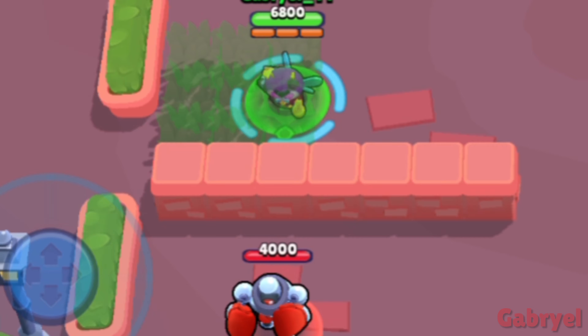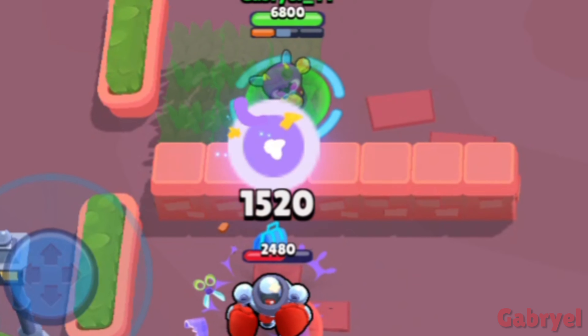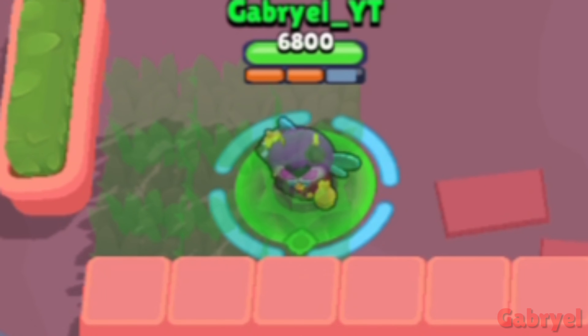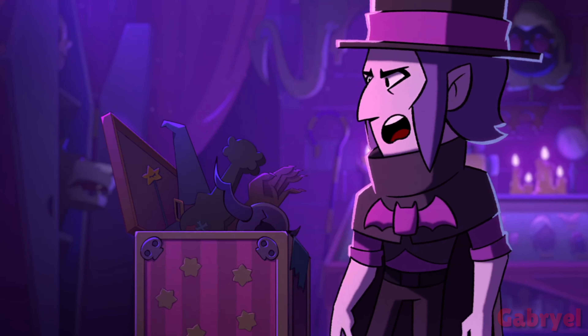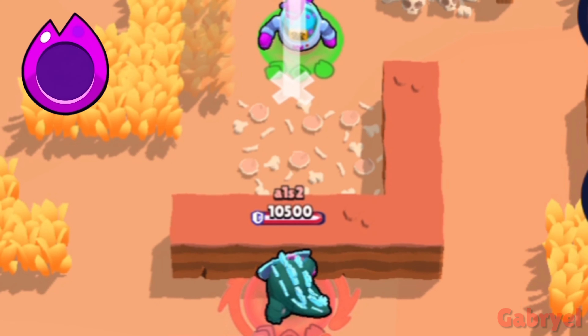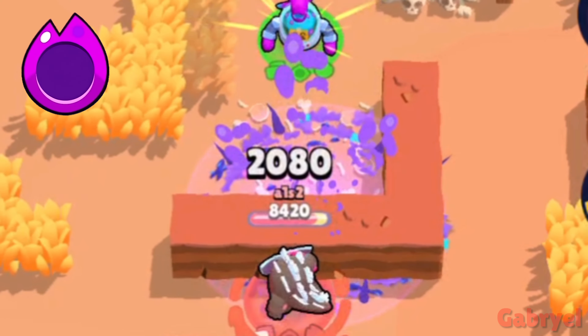Mr. P. Mr. P can deal damage to enemies that are behind walls up to three tiles long. Sprout. He can attack through walls using the Overgrowth Star Power.